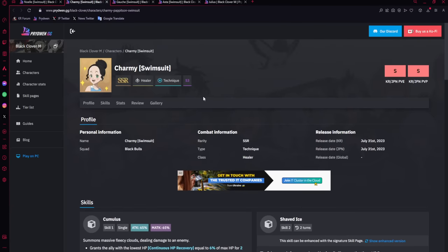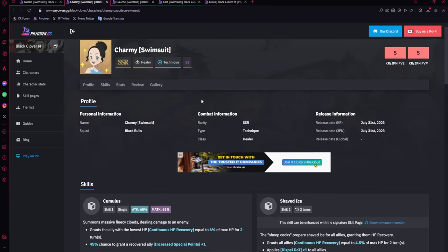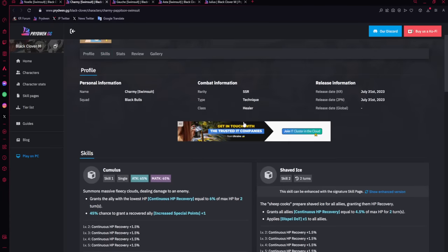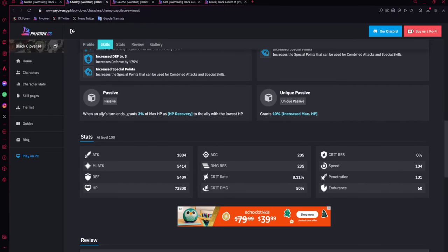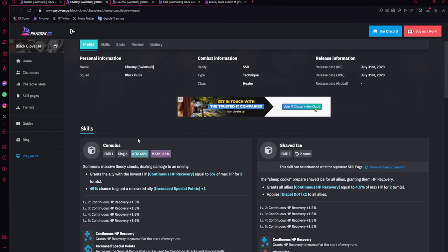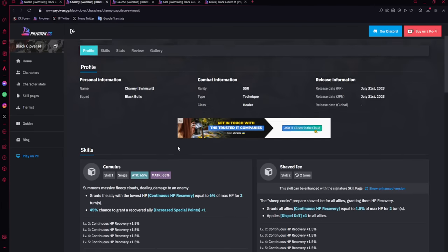Charmy is the second unit you would most likely want. She is a triple healer, all with Continuous HP Recovery, meaning if she applies a heal once it lasts for two turns. She can stack Continuous HP heals and just go crazy. Her duke passives make her heal even more by triggering when an ally's turn ends — every ally turn, she heals 3 up to 10% HP. She will be very good for PvP especially, and very annoying to fight, especially if you pair her with Mars.